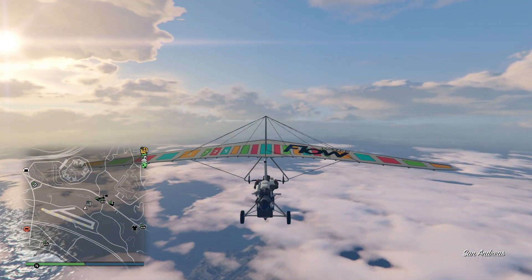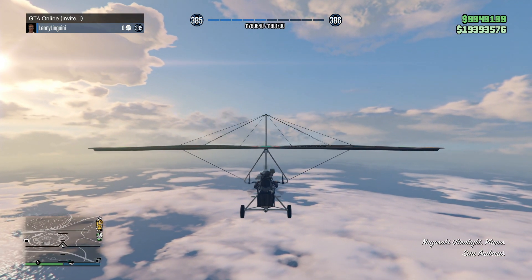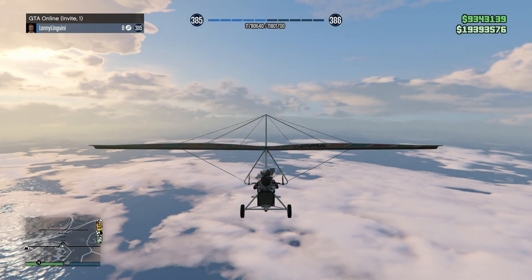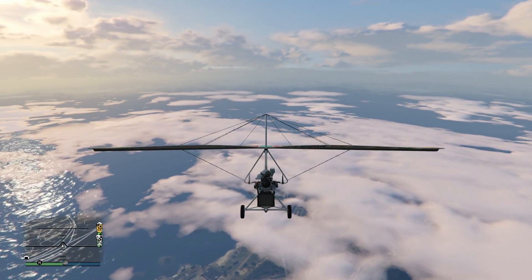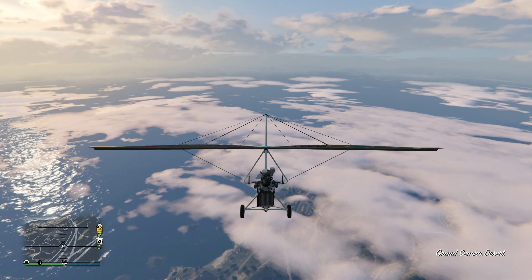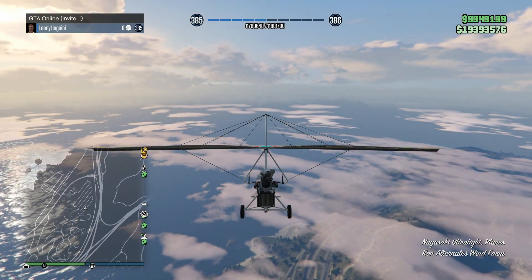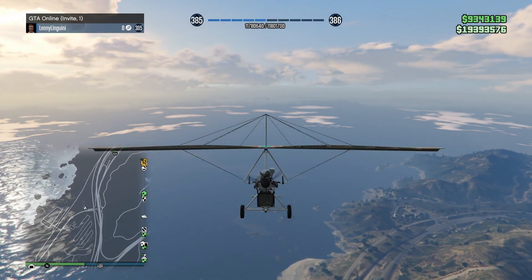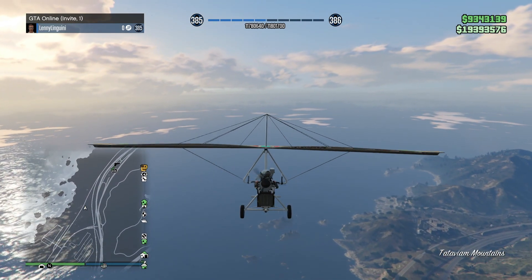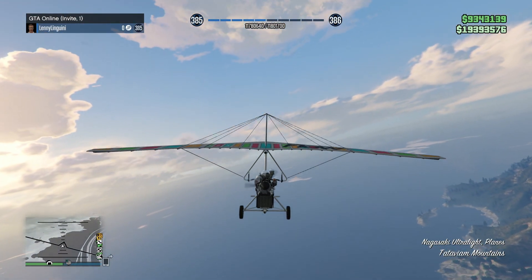We'll talk about all the quirks as we get going in this video today. Now, I first saw this on the GTA Online subreddit. It was posted by a user, JNBarnes14. The title of his post was, How Fast Does This Thing Go? When I saw it, I thought he had to be talking about some sort of crazy fast supercar or something along those lines. But he's actually talking about the Ultralight.